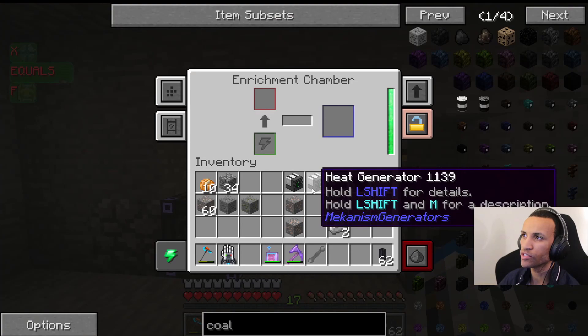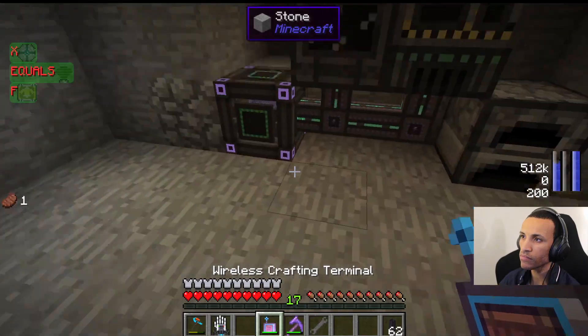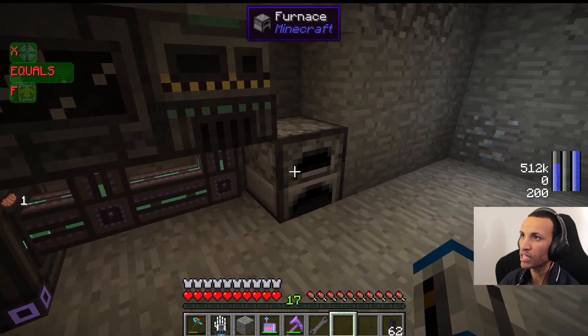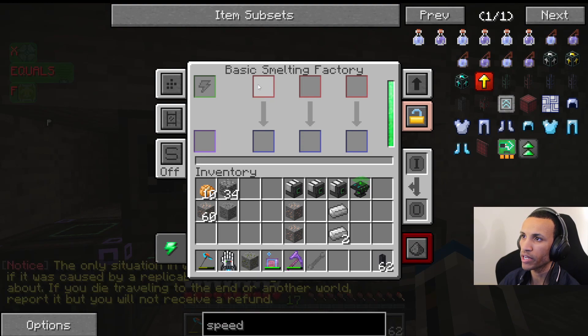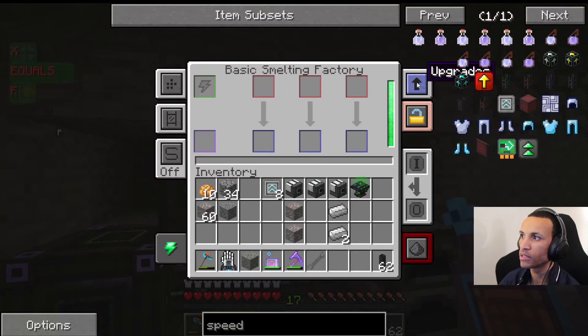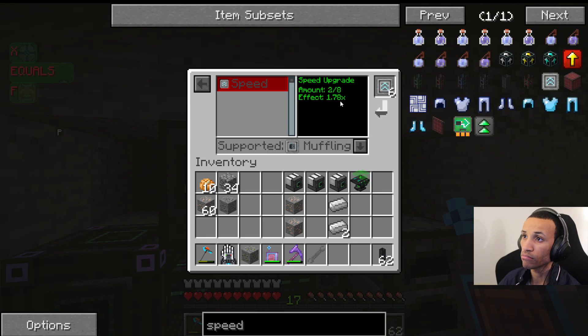It gets even better. You see this enrichment chamber? There's this little thing called upgrades — you can actually add upgrades. Let's go over here to speed and put these in. The smelting factory is basically like a furnace, but you can smelt multiple things at once. When you put these speed modules in here, it literally makes the machine two times faster, three times faster, four times faster, five times, and so on — all the way up until I believe it goes ten times faster.